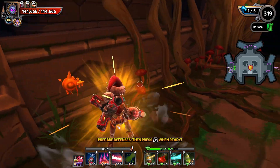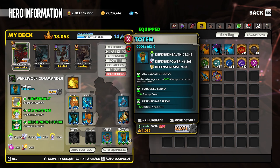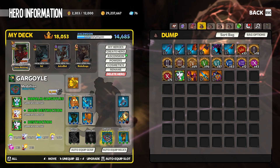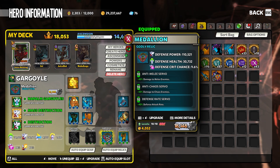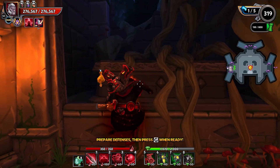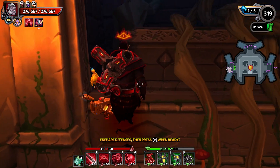Taking a look at my loadout — for the werewolves I'm using Accumulator, Hardened, and Defense Rate with Juggernaut, Automation, and Rebounding Strike. The gargoyles have Anti-Melee, Anti-Chaos, and Defense Rate with Napalm Gargoyles, Mass Destruction, and Destruction.